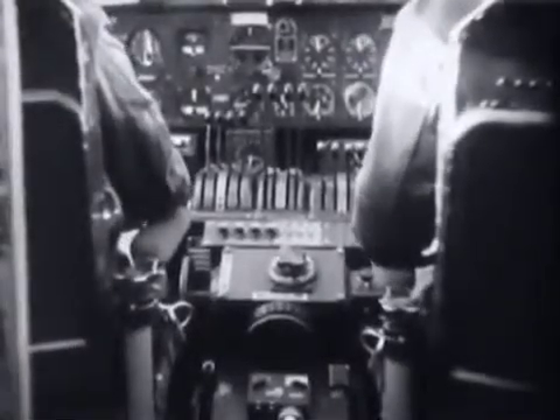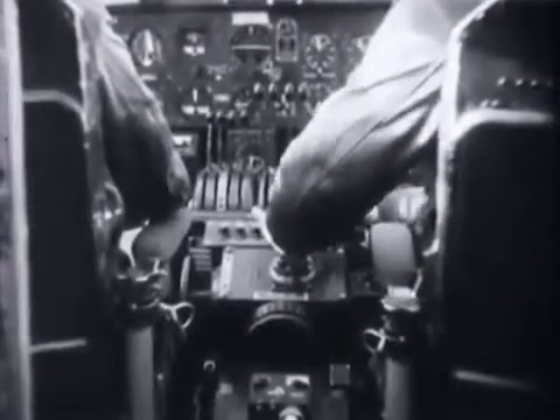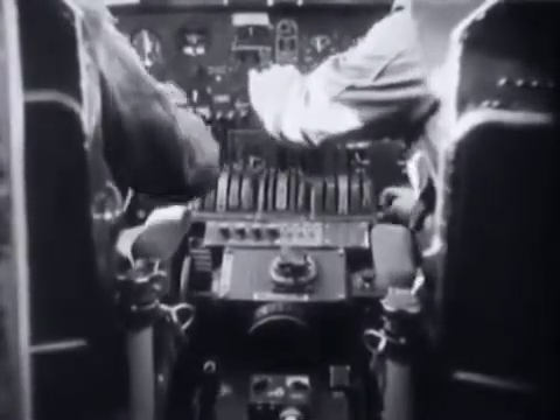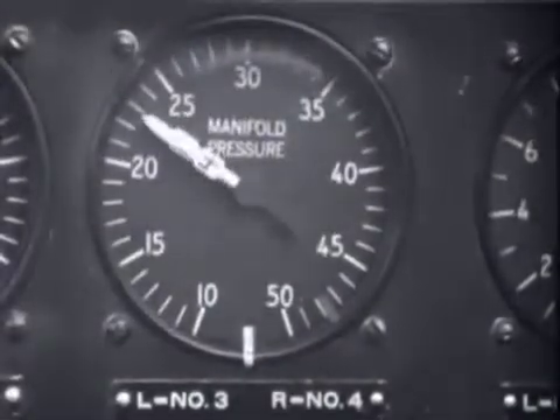The co-pilot makes sure that the booster pumps are on and adjusts propeller pitch control to desired RPM, then opens the throttle to the full open position. The pilot sets the turbo regulator control to maintain required manifold pressure.